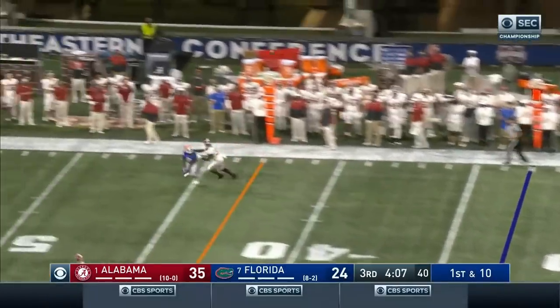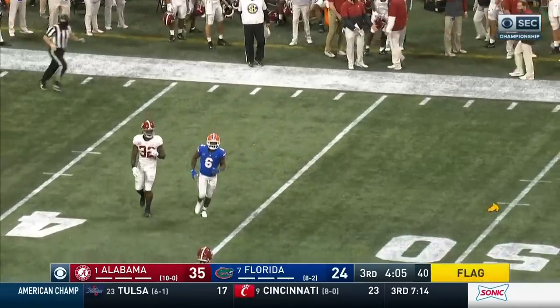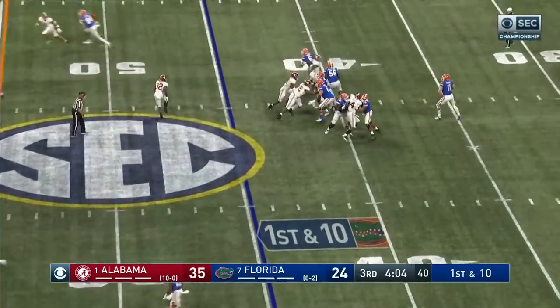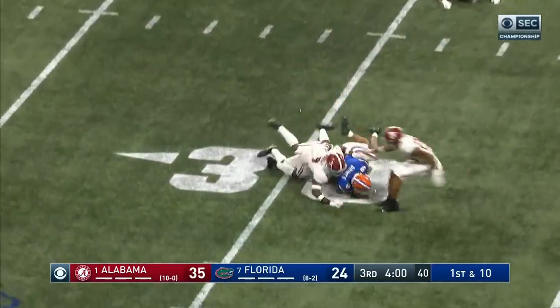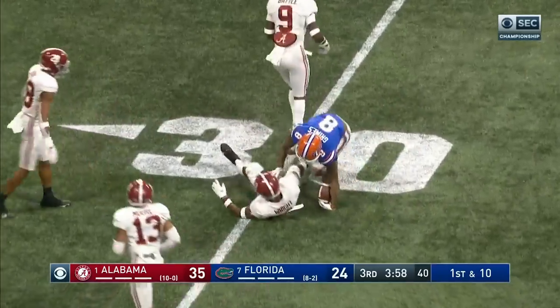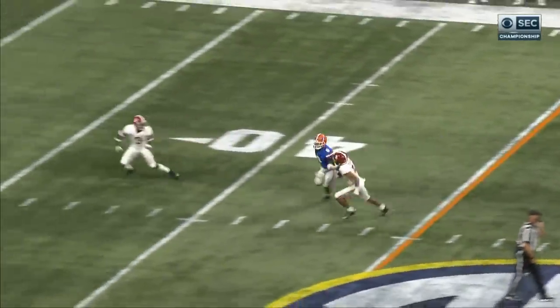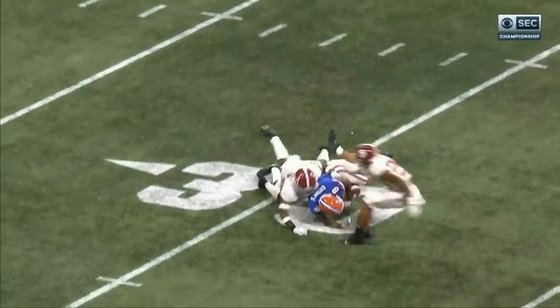Here comes everybody — Trask lets it fly, looking for a flag. Trask looks the other way, down the middle — caught. Trayvon Grimes again, first down Florida. Ryan Branch, number 14, is in phase, but as he turns he falls down, trips, and allows Grimes.